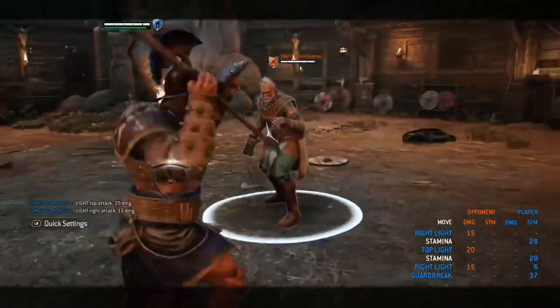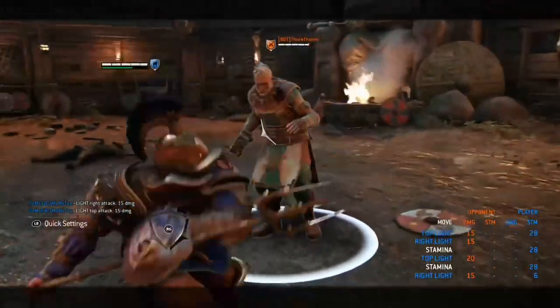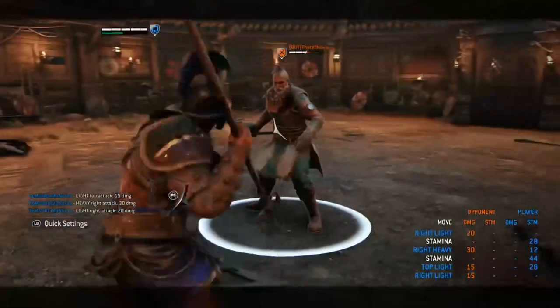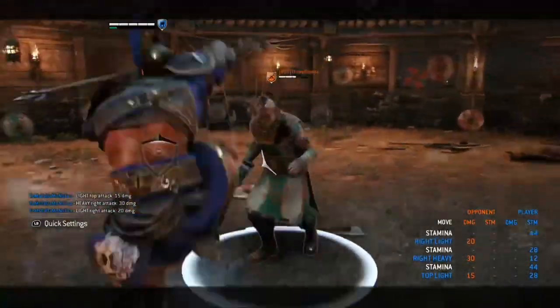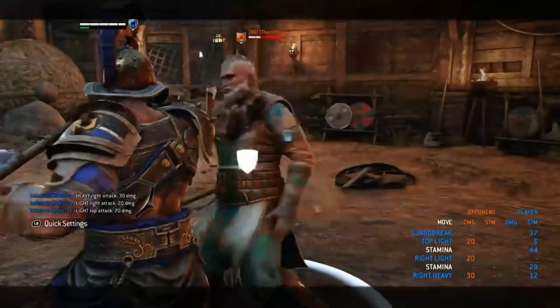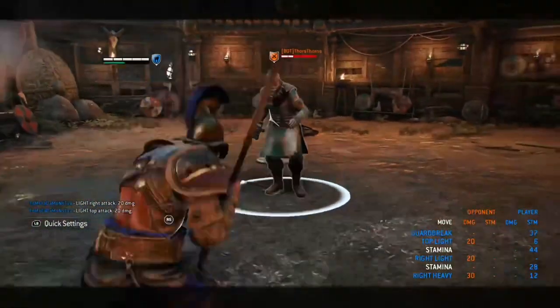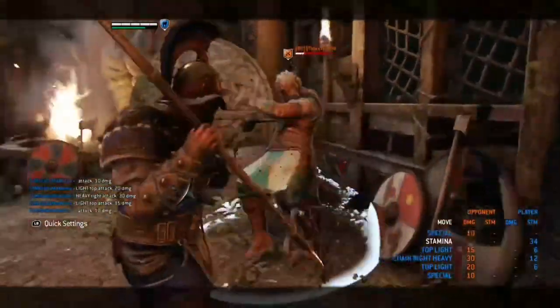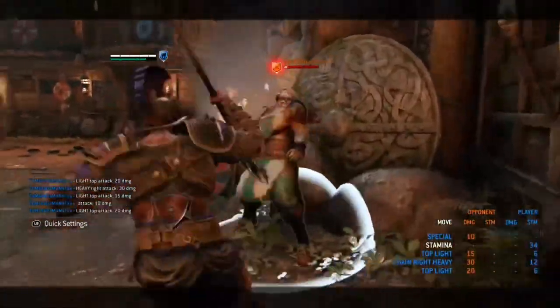Now going over cancelling heavy attacks. You can abuse cancelling heavy attacks because you have a lot of stamina. You can cancel your heavy attack into a light attack, into another heavy attack, into a side dodge, a front dodge attack, into a side shield bash, or into a toe poke. Really mix up with the gladiator and keep your opponent confused about what you're going to throw next.